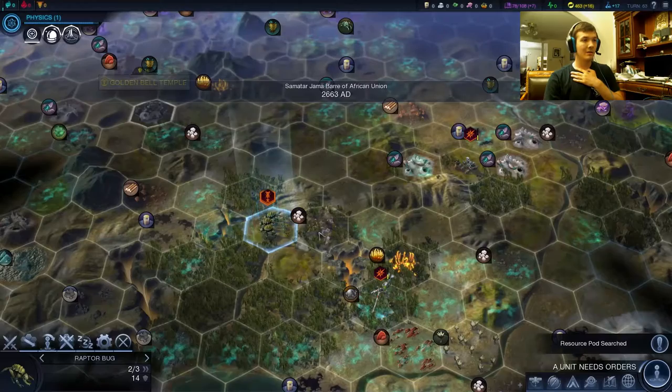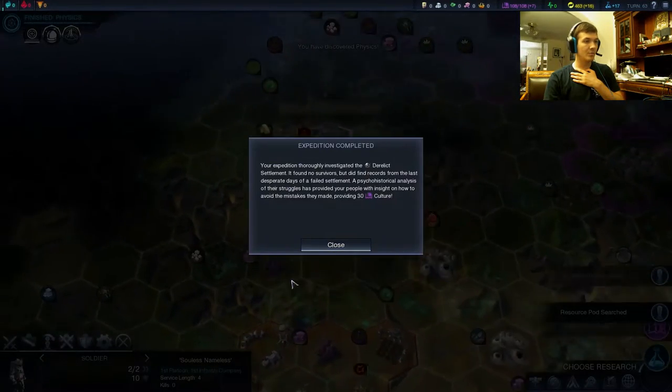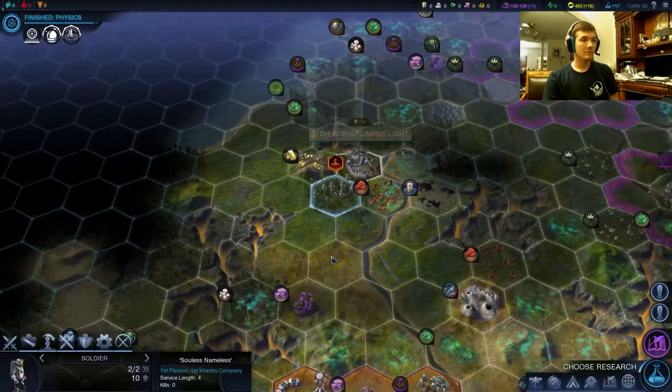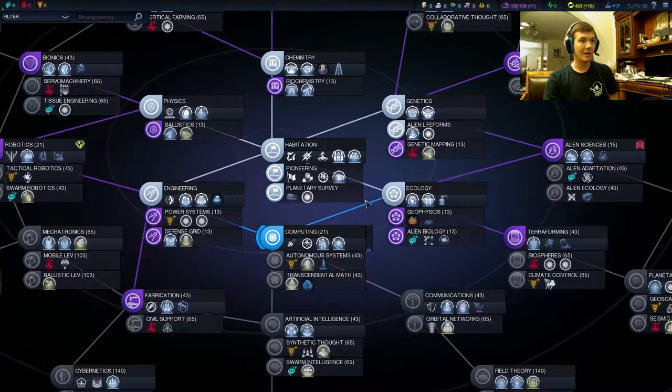Let's grab this resource pod — 19 more research. Not bad. Not super useful. And then there's 30 culture as well. Consider a simple problem such as navigation in a spaceship approaching light speed. So that just gave us everything — the science and the culture. Let's go ahead and grab computing now.